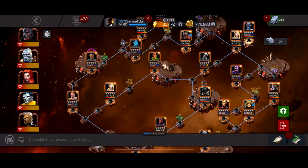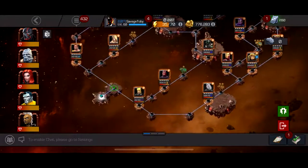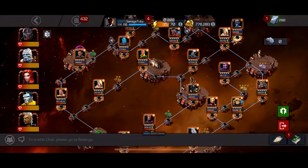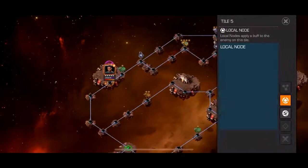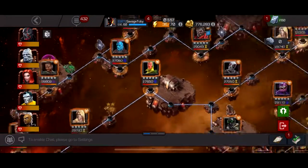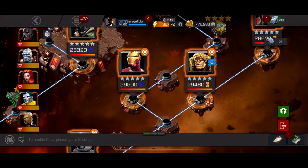This quest's theme is all about power gain — power gain everywhere. There aren't that many difficult fights but there are a few that could be really bad, like this Mordo, Hyperion, this Vision, and this Infinity War Iron Man. All these guys are pretty easy if you have the right counters.